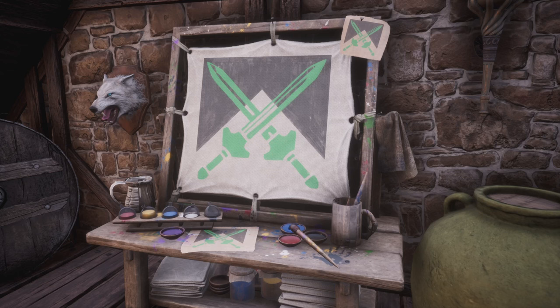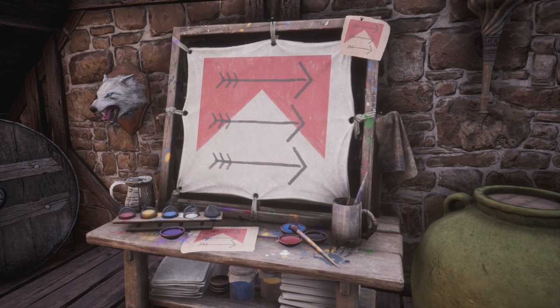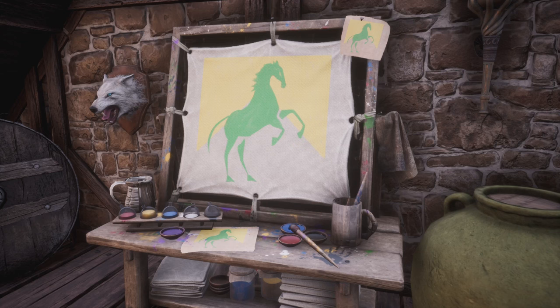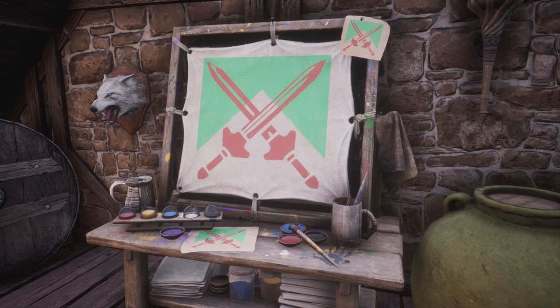When it comes to Battle Pass or Bazaar designs, it was confirmed that as long as the person who creates the emblem owns a unique design, all members of the clan would also see that emblem on their items — even if they don't own it themselves. They will simply not be able to create an emblem with a design they don't own.